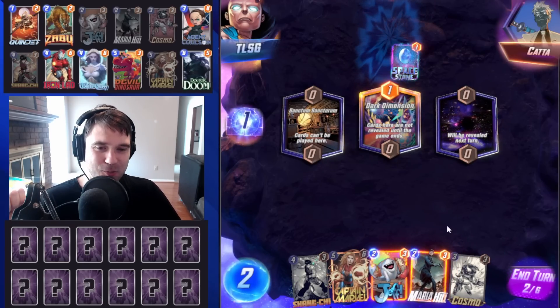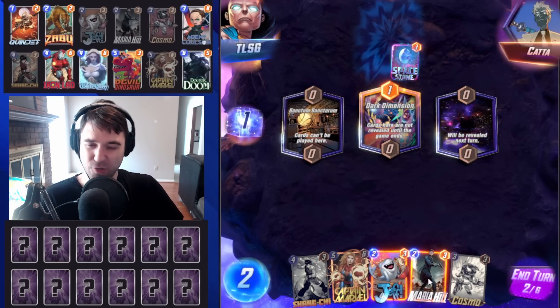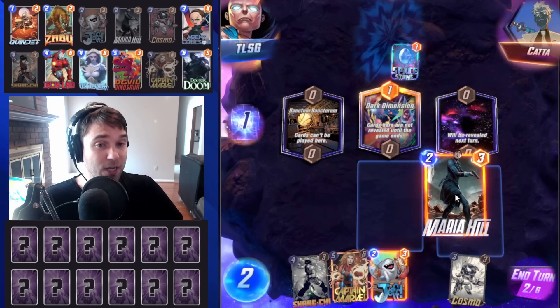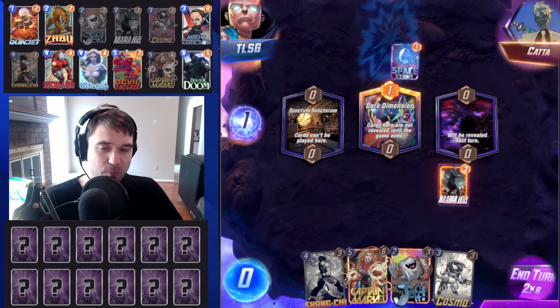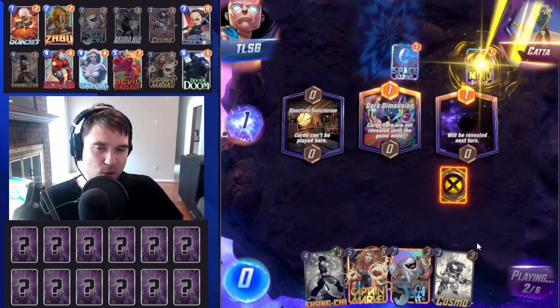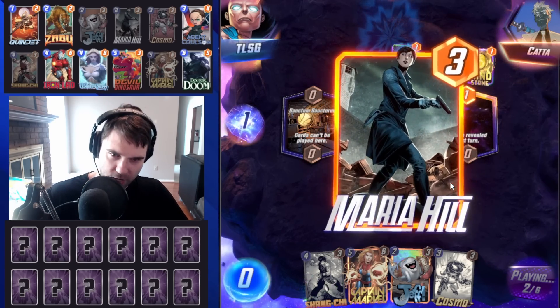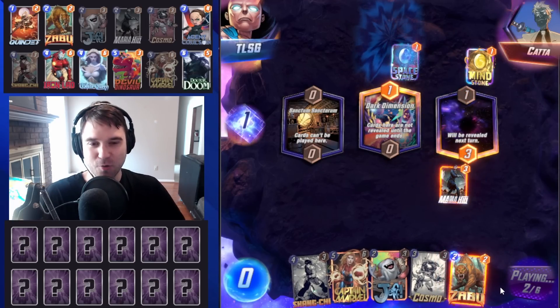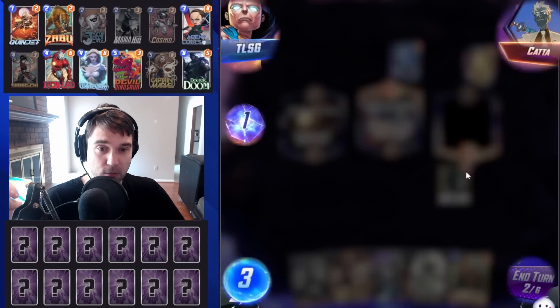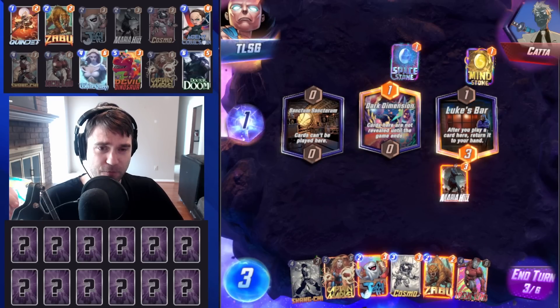And then we have the newly updated, buffed Maria Hill. Now instead of being locked to just 1-cost, she'll give you a 1 or 2-cost card. We're going to go ahead and play it and see what she generates. There's a very small chance that Maria Hill could generate another Maria Hill and it could just go on an endless loop. We get a Zabu from Maria Hill — that is phenomenal.